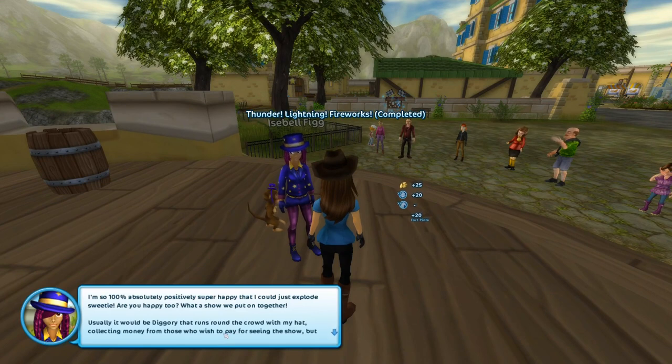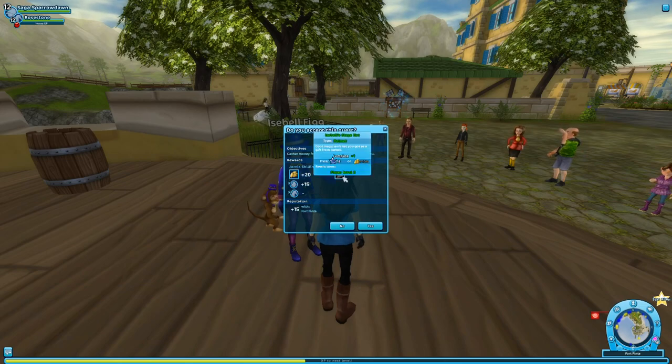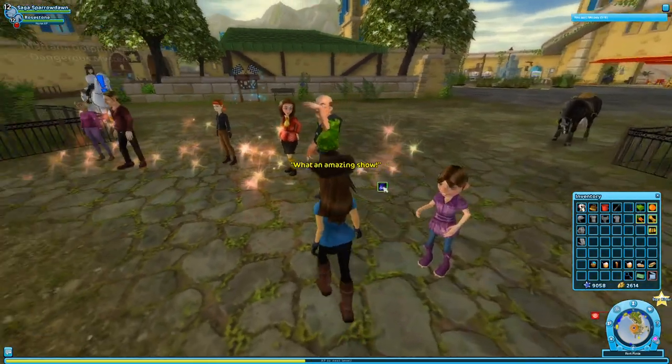Isabelle says: 'I'm so 100% absolutely positively super happy that I could just explode, sweetie. Are you happy too? What a show we put on together! Usually it would be Dickery that runs around the crowd with my hat, collecting money from those who wish to pay. But today it's down to you - just ride around with the hat and people will drop money into it if they want to.' And then we might get our very own hat - that would be so cute.